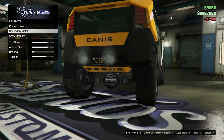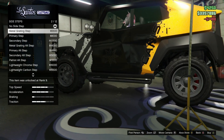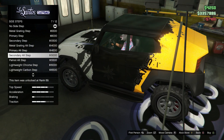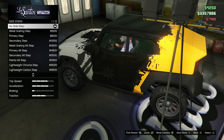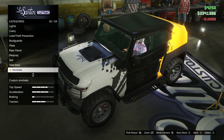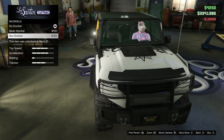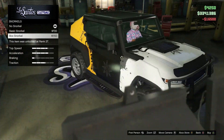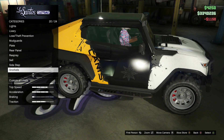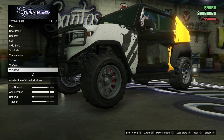Respray — all right, now we're going to go to the respray. Actually, I kind of want to wait on the respray to see what other customizations there are. We have a bunch of steps we can put on it. I think I'm just going to go with this one — I'm going to go with the carbon on it. Oh, you can put like a snorkel on it! That's kind of cool, I like that a lot. That's actually kind of funny. I guess that would go with kind of like the beach theme too.